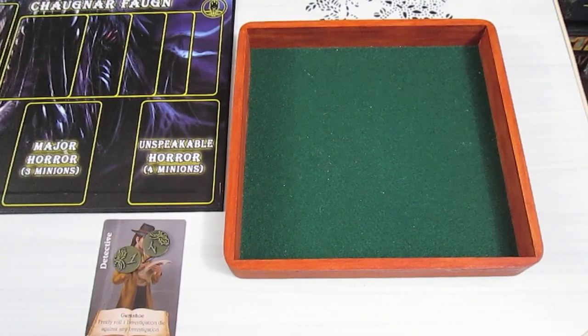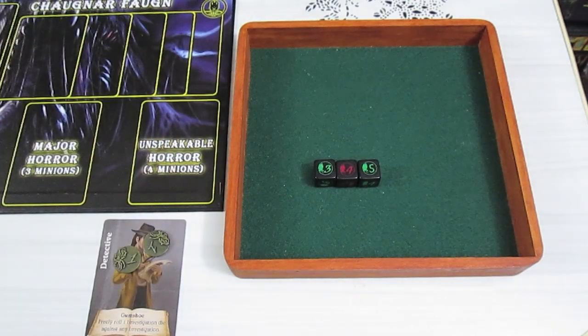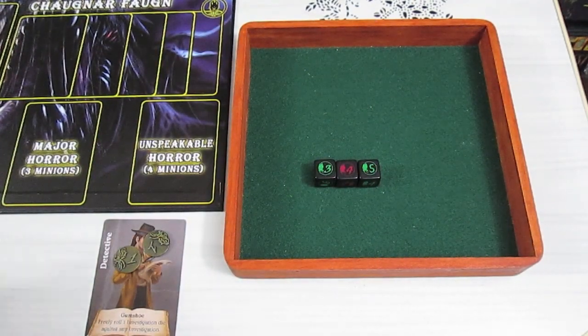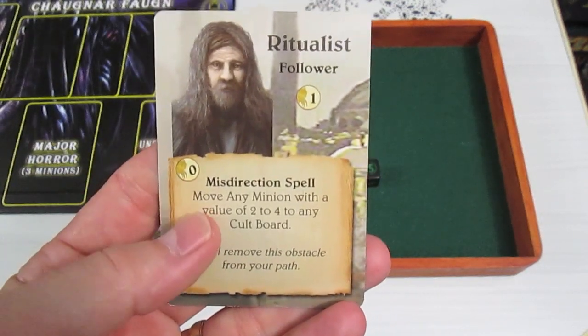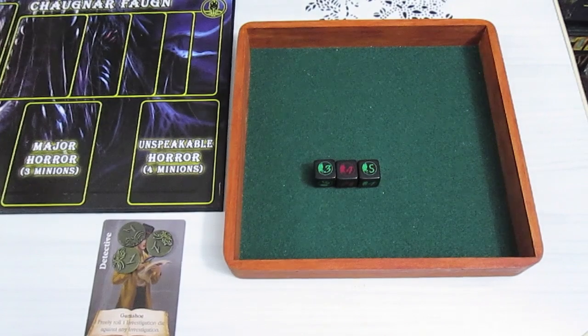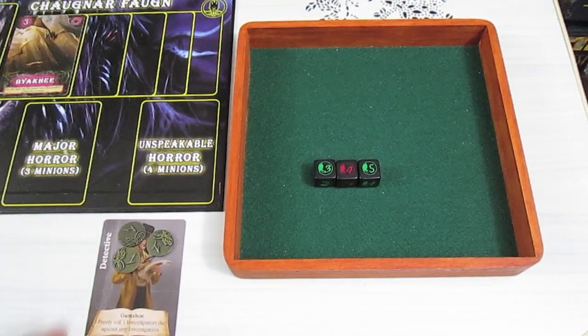We're tackling a nine and a ten. We roll the dice — we have a total of twelve. We're going to knock out the ten, which gives us one experience point, taking us from two to three. That board now only has one minion. We could spend two experience to do the Hurry spell and attack again, but we're not going to bother. Instead we're going to use our Ritualist ability: move any minion with a value of two to four to any cult board. The Nyarlathotep board has a three and a two, so we take the three off and stick it on the empty CF board. He is now used. That concludes this turn.